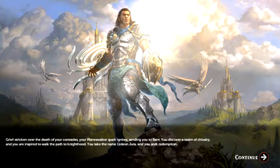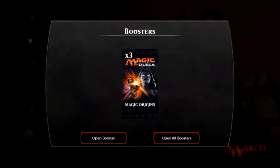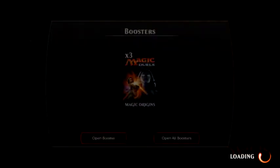You are inspired to walk the path of knighthood. You take the name Gideon Jura and seek redemption. Nice — we are Gideon! We get three boosters. Let's open them up. Open a booster. Alright, as Steven would say, let's crack it back.